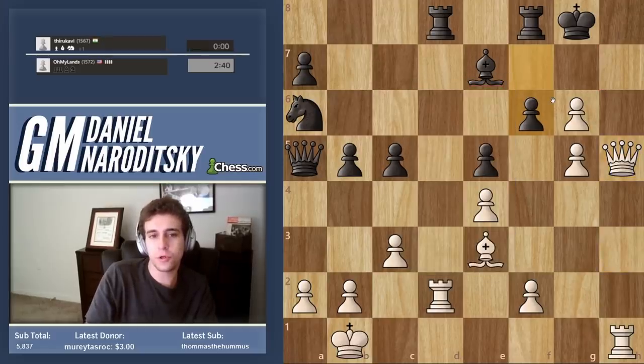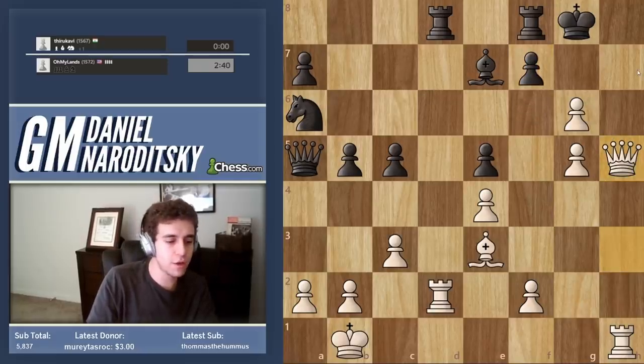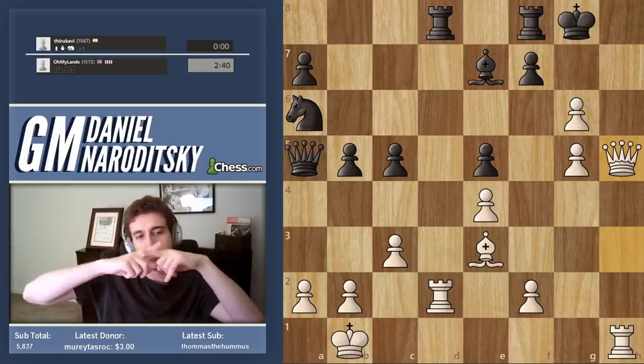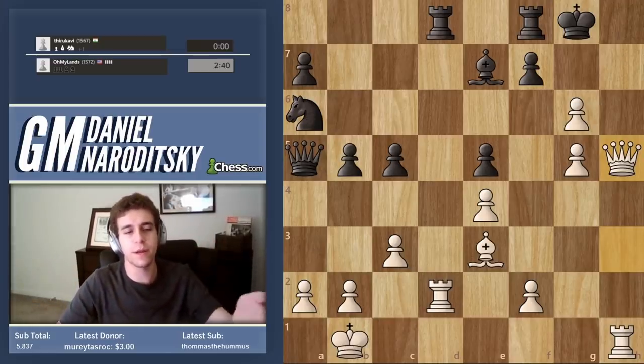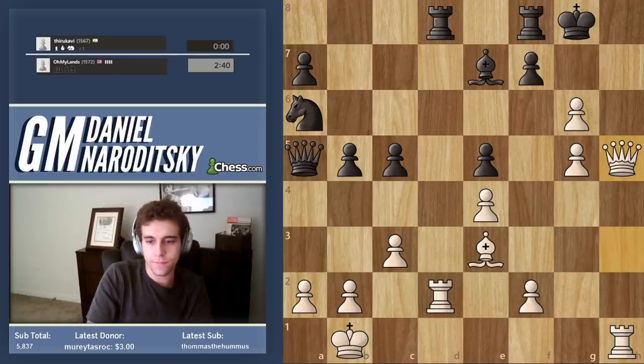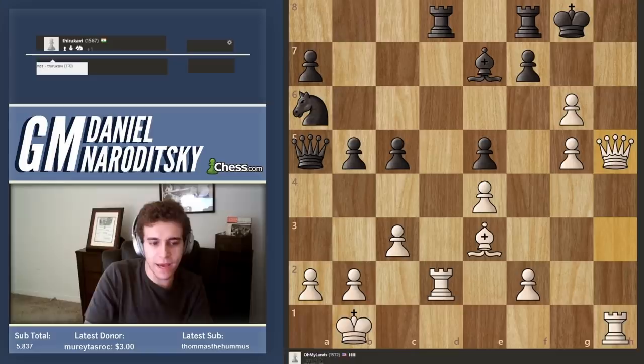To offer a draw over the board, you usually play a move and say 'I offer a draw' or just 'draw.' If you're playing international chess or world youth, you make a hand symbol because it's assumed there may be no common language. Okay, there's a lot to unpack in this game.